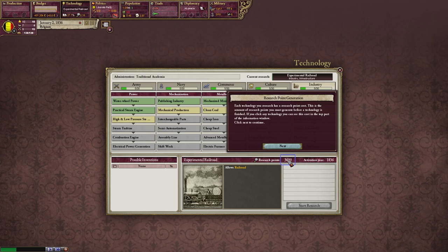And there are our research points — 3,600. That's how much we need for the experimental railroad. We invest those daily research points into the 3,600 points needed to actually get the experimental railroad. I'm glad I looked at it that way because I didn't really understand it before. We're always generating research points, and they're directed at the research we're currently doing. It's something I didn't understand, and I'm glad I was able to work through it.